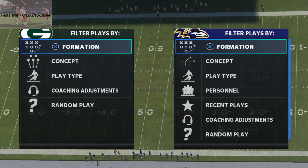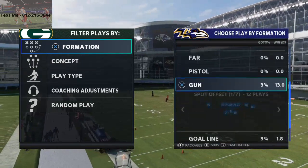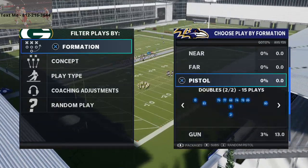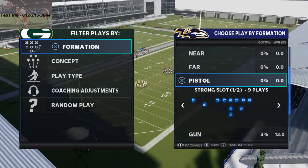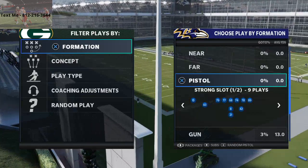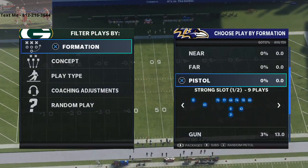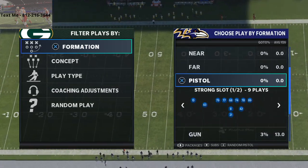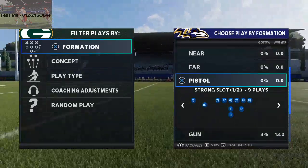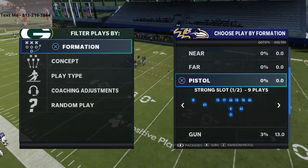The quarterback draw from five-wide — out of gun empty tray — is really good blocking. I've done videos on that out of bunch quads and gun empty base. What I haven't talked about, and what I'm really excited to share today, is what happens when you run a quarterback draw under center in Madden 21 and how that plays against the meta.